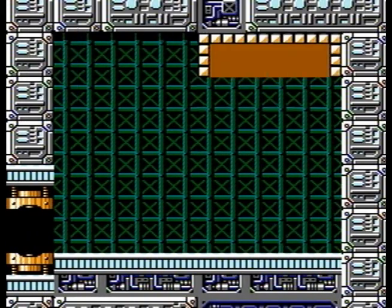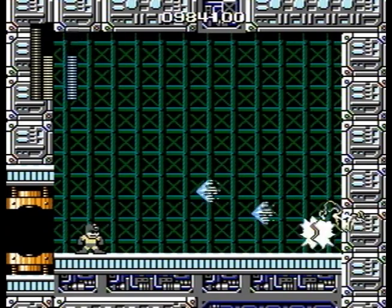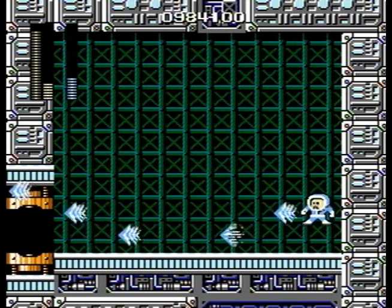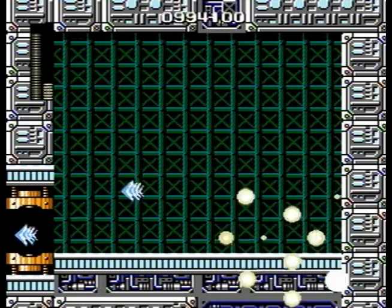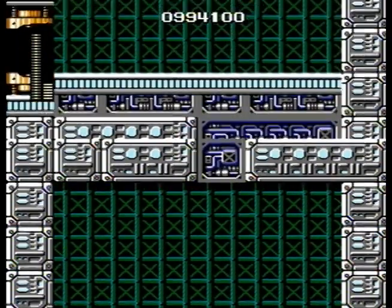And up next — sorry — it's Ice Man! He's weak to the Thunder Beam. Three shots, avoid those icicles. Actually kind of tricky to do because they're so close to each other, and they hurt. As you can see, I'm almost dead.